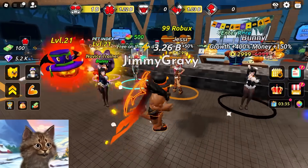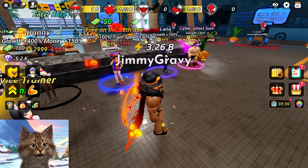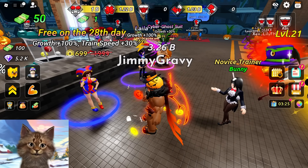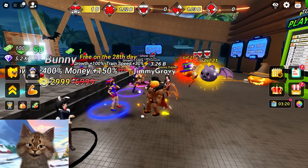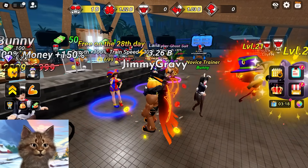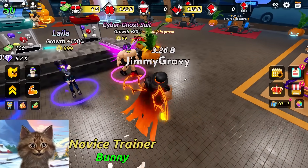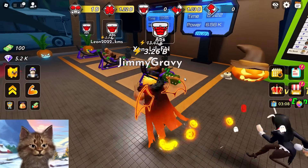Here's all the trainers. Jesse's pretty good - I feel like Jesse should be free. Oh, you can actually get this one free on day 28, so if you play for 28 days... you know what I'd do? I'd join the game for 28 days without playing and then on day 28 finally play and get this for free. That would be the strategy. We don't need the cyber ghost thing because we got something better.